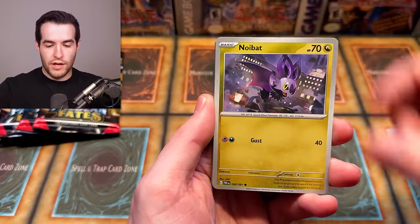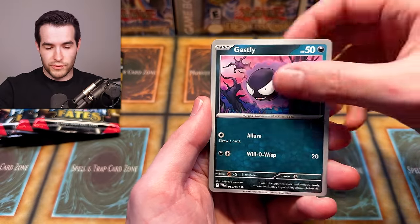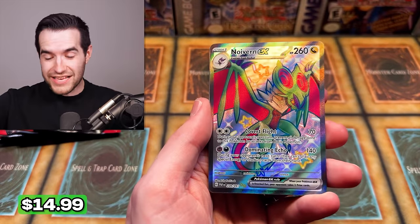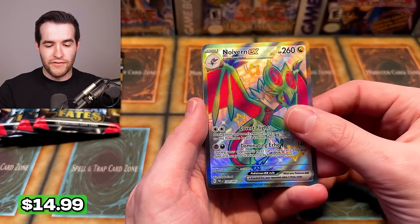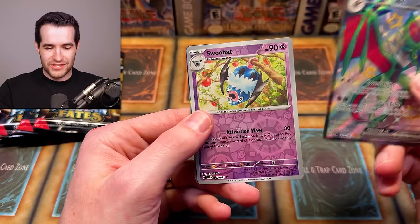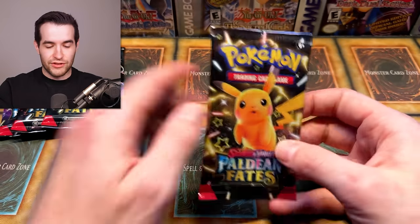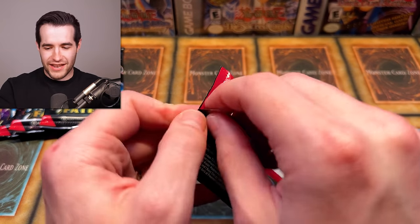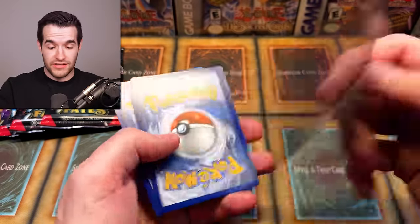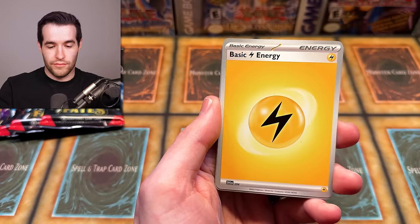Next pack: basic energy, Mime Jr., Noibat — which is a great Pokemon; the Radical Red version is insane — Chimecho, Gastly, Whimsicott, Scrafty, Electric Generator, and a shiny Noivern EX! We pulled a shiny Noivern EX in the Japanese opening too. This is so weird — there's like serious deja vu happening right now. With 170 shinies in the set and we're pulling the same ones across both openings.